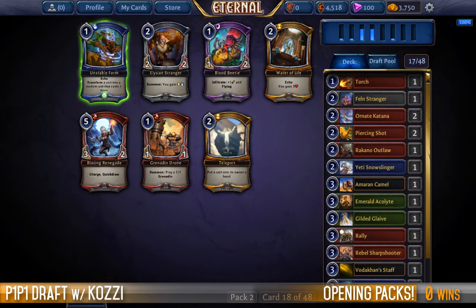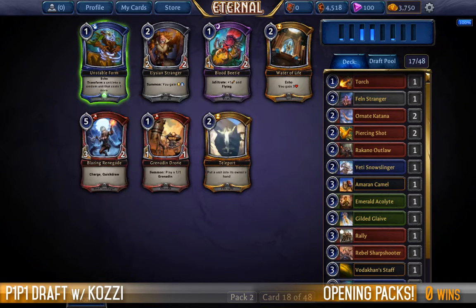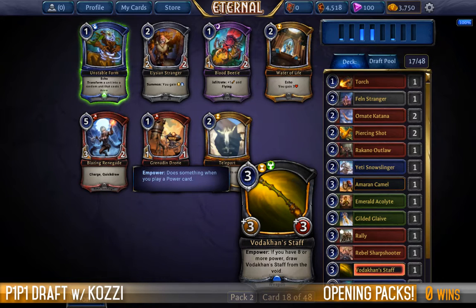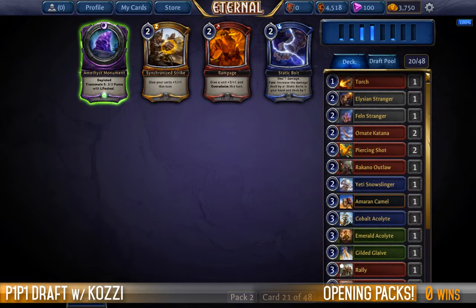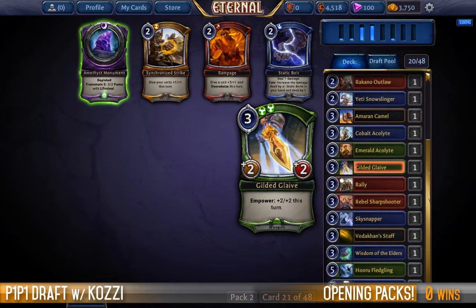We're really just looking at the best way of complementing our Fire deck. Blazing Renegade doesn't excite me at all — it's way too over-costed for its strength and health. Grenadine Drone is good if we build around it, but Rakana aren't the colors for a token build. We could look at getting the Elysian Stranger to splash for time — a 2-mana 2/2 is not the end of the world. None of the remaining options interest me, but the card that scares me most is the Skysnapper, so we'll take it. The Cobalt Acolyte is a good card, so if we keep seeing rubbish we can contemplate heading back over, as we haven't been fed much good green at all.